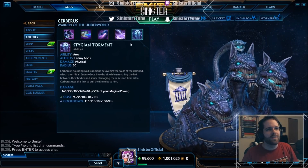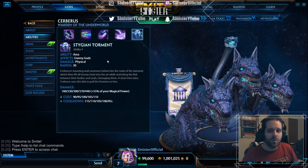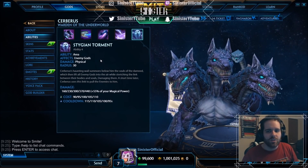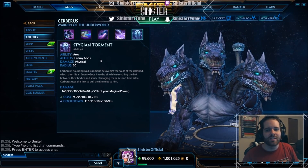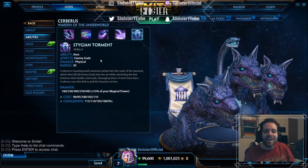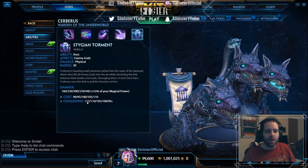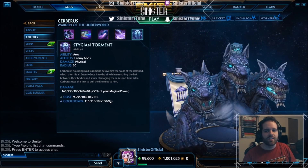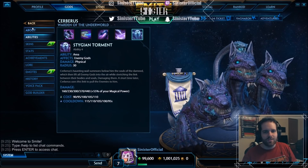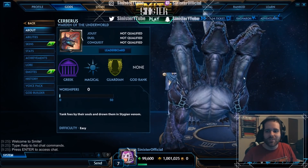The ultimate seems like a combination of Freya and Aries. With a radius of 30, Cerberus's Haunting Wail summons souls below him that lift all enemy gods into the air while stretching the link between their bodies and souls. A short time later, Cerberus uses the link to pull enemies to him, dealing 160 to 440 damage plus 55% scaling. Cost ranges from 90 to 110 mana with a 115-second cooldown going down to 95. Leveling priority: ultimate first, then one, then three, then two.